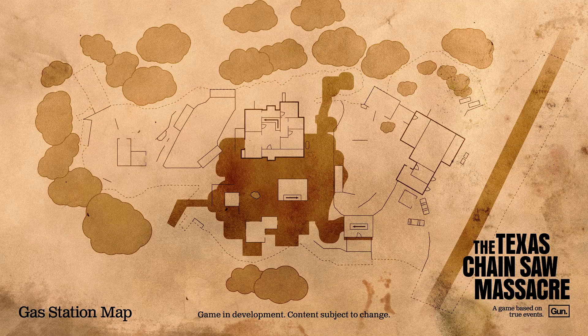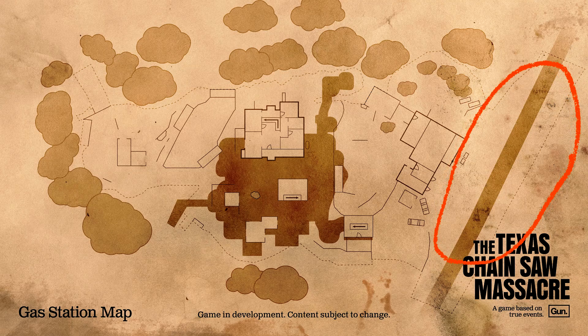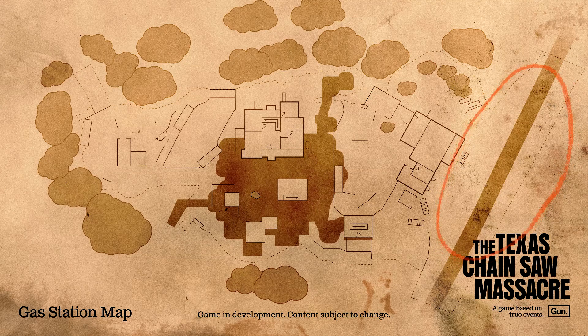Welcome back everyone to another look at the maps. This time we're hitting up the second map, the gas station map. This one looks interesting. Immediately on the right hand side you see the highway, which was right next to the front of the gas station. You can see the two gas pumps right there outside the building, and then you have two vehicles sitting next to the gas station.